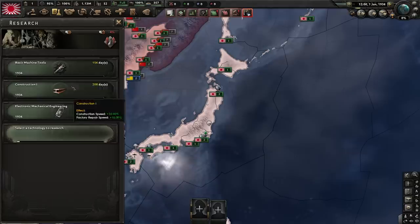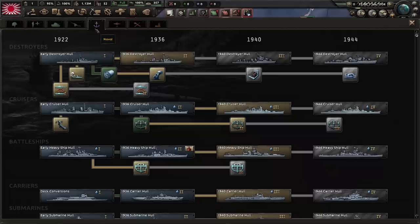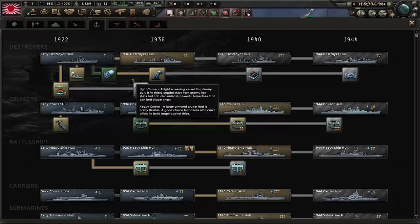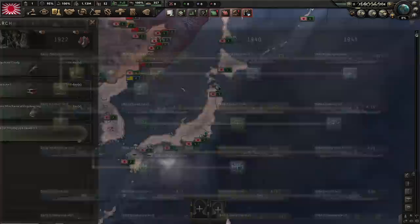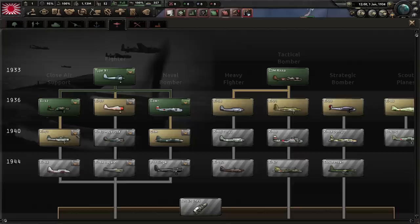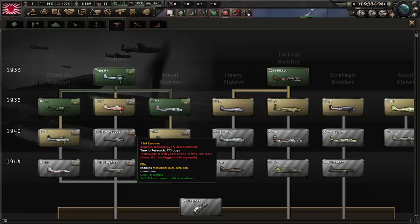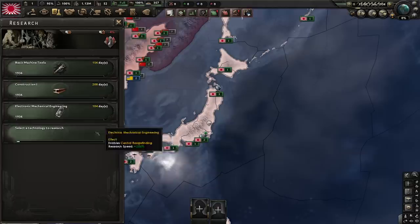For research, we want our basics: engineering, construction, and production. That leaves us with one slot. Depending on the type of game you want, you can go Navy — one downside of Japan is they're lacking in naval tech, mostly sonar, so you'll have a hard time dealing with submarines. I recommend getting at least passive sonar so you can get better destroyers to hunt subs. If that's not your cup of tea, you can go for infantry or tactical bombers. I would not recommend fighters — Japan has an excellent way of getting the Zero ahead of time through its focus tree.